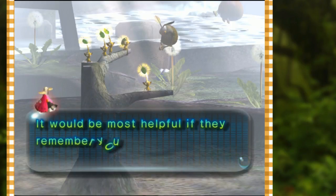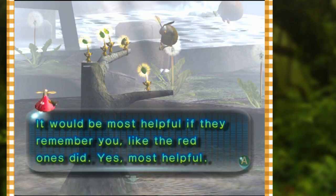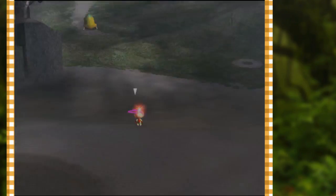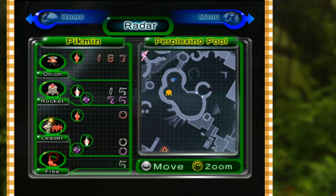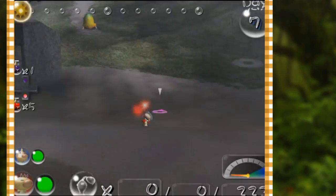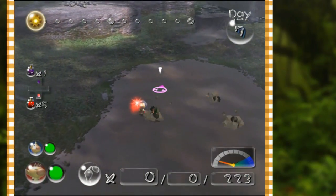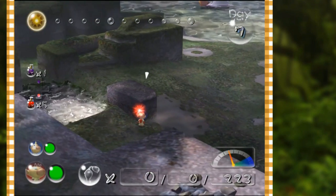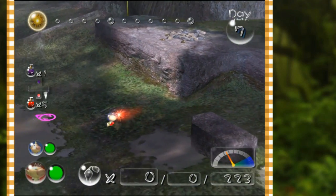It would be most helpful if they remembered you like the red ones did. All right, so let's see where they are. It looks like they're inside of an area, so I have to figure out a way to get in there. That's why I'm having Olimar go out first so we can figure out the best course of action. It looks like it ain't this way — our Pikmin can't get through there.